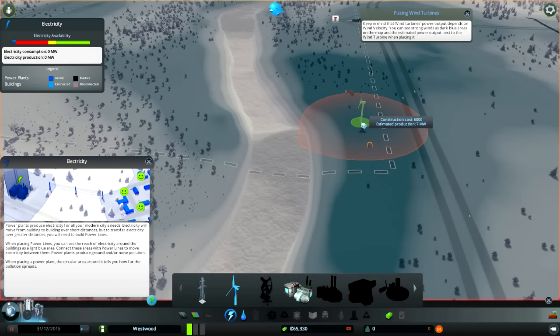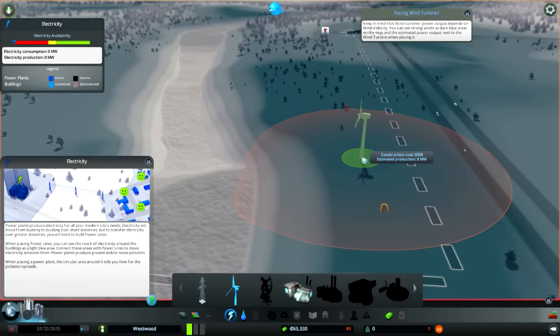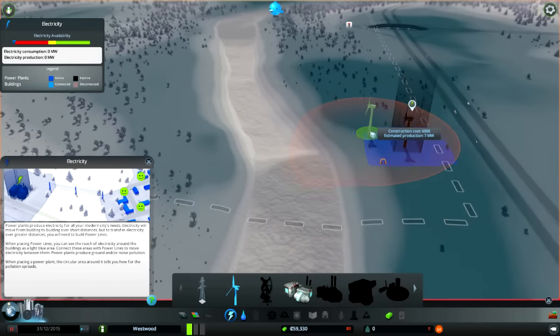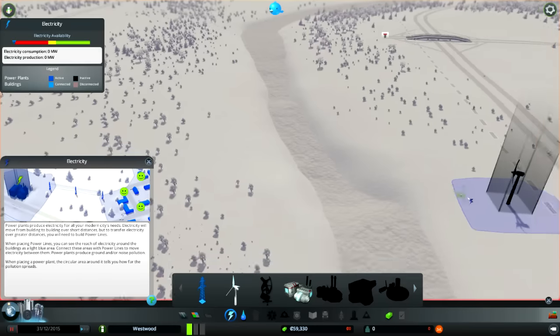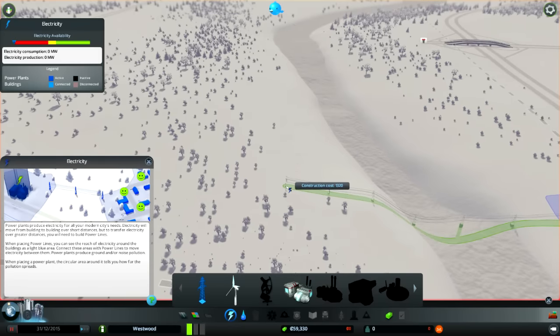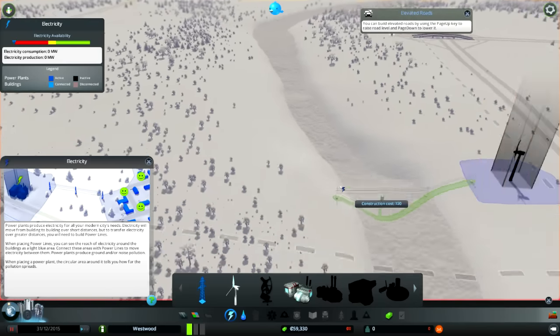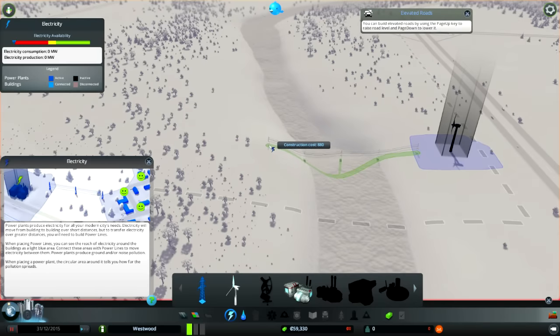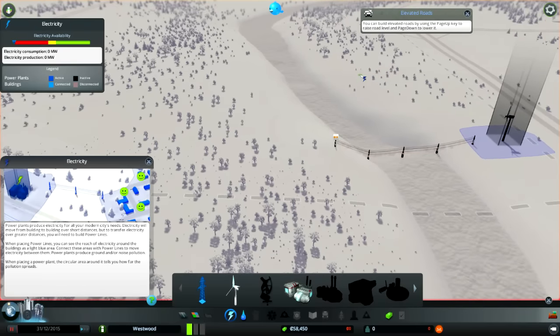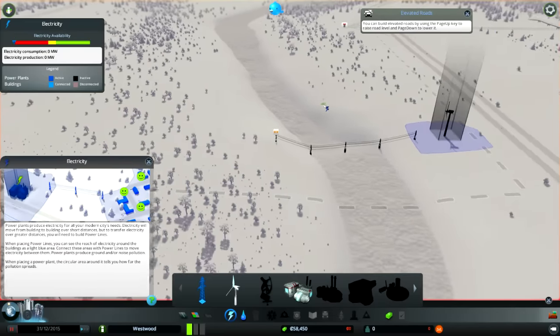How about there? There. Okay, so now we need transmission. That's not so bad. Let's just bring it across the road real quick. Alright, electricity. Good enough.